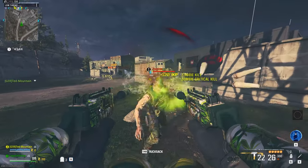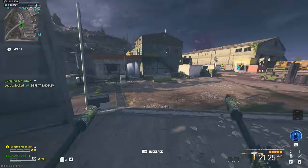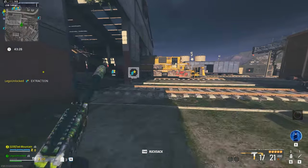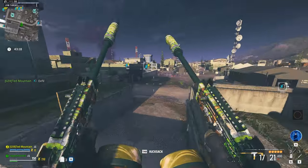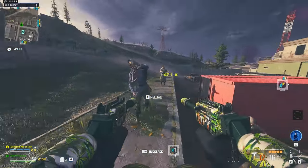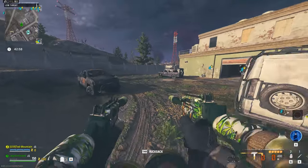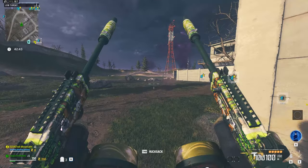The death effect does not work for headshots in Zombies — tracer effects can be bugged on headshots. If you're using these weapons effectively and getting headshots, the vase doesn't appear. In Zombies most people aim for the head, whether on mouse and keyboard or using Dead Shot, so you won't see the vase often. Body shot gives vase; headshot gives nothing. If you care about the death effect in Zombies you'd have to aim for body shots, which costs DPS — hopefully that gets fixed.